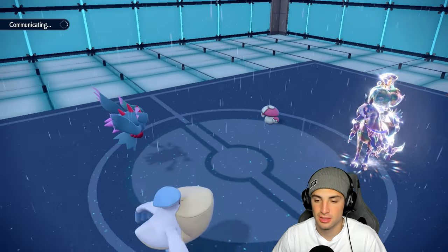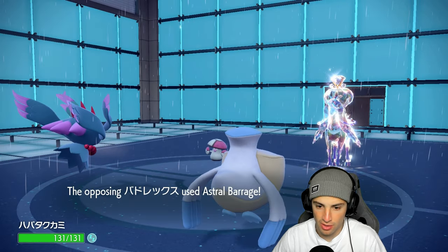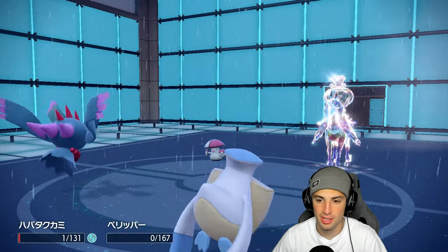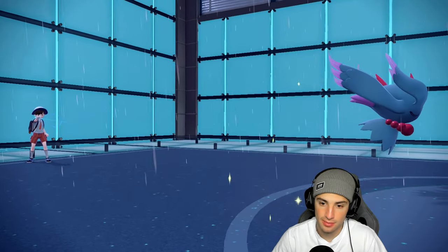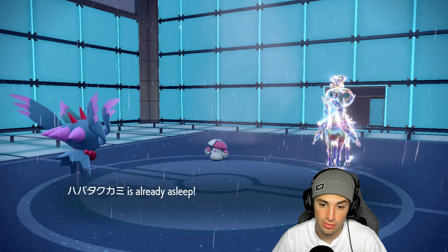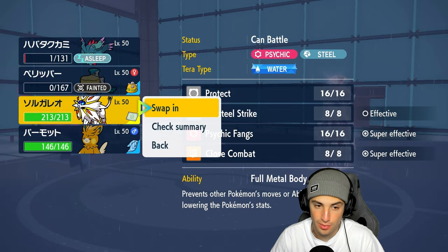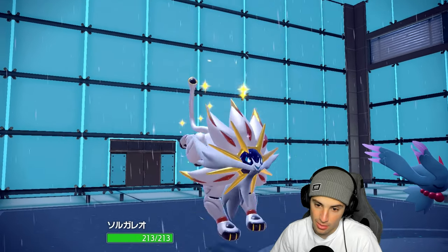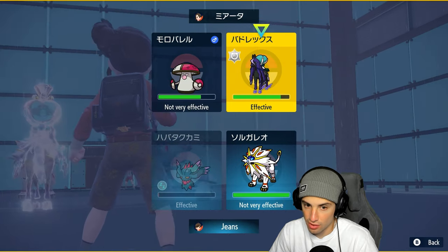Can't wait for Regulation H. They stay on the field — he goes for Astral Barrage and picks up a KO on me. This thing is just boosting up on Special Attack. Palimoss can actually one-shot Calyrex and Solgaleo can actually one-shot Amoonguss. Let me cook because I still have Tera type. I'm going to Terastallize Solgaleo and try to go for Amoonguss here, at least try.